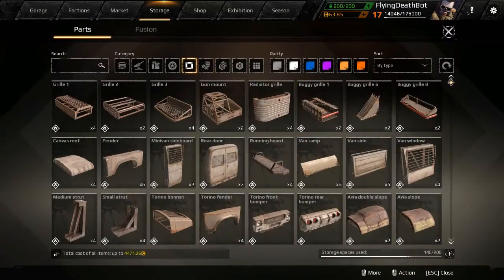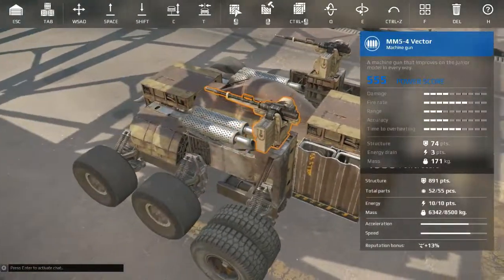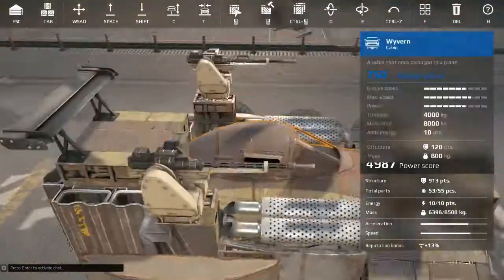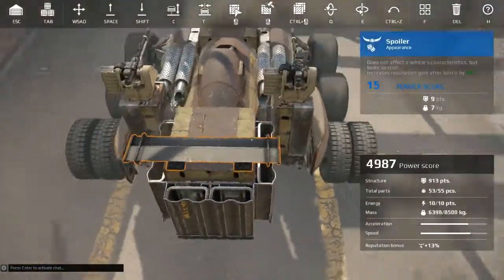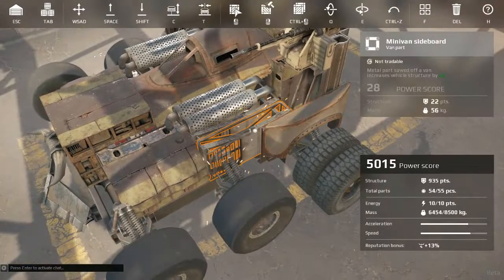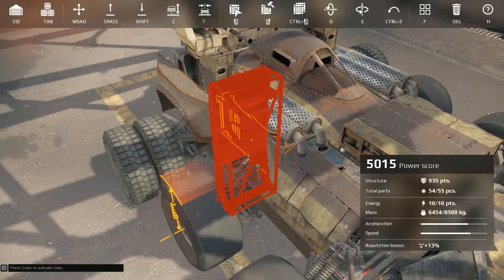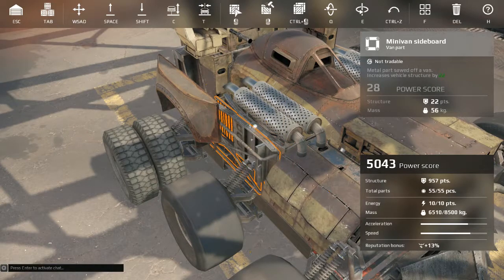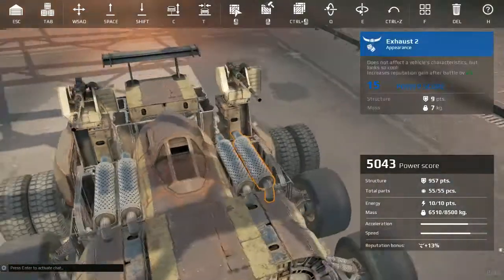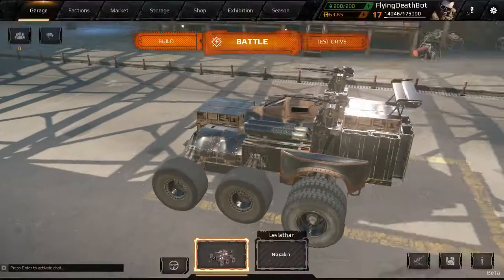Do I have room for some fenders here in the rear? Gotta love the Torino fender - it's just a nice looking piece. It's only held on by one point though - I don't like that. Let's figure out another piece to stick in here. Maybe we can get one more minivan sideboard - gives us some more weld points there. Cheap, easy parts and they help protect our cab a little more. Gotta have that symmetry, folks. And we are right at the parts limit - let's slap some paint on this thing. We always need to test drive our builds.